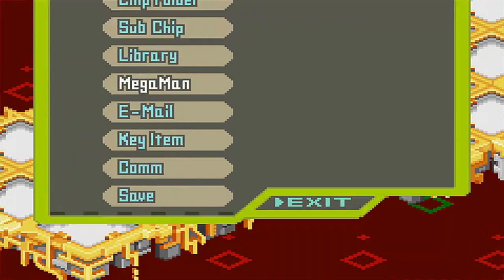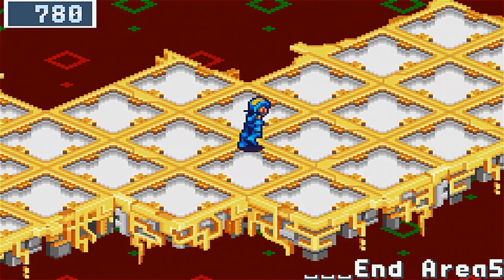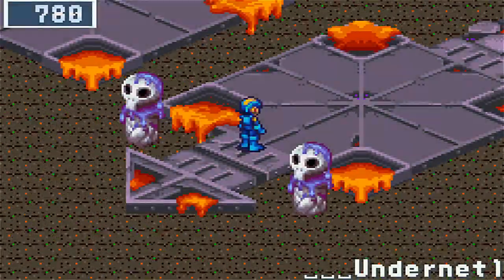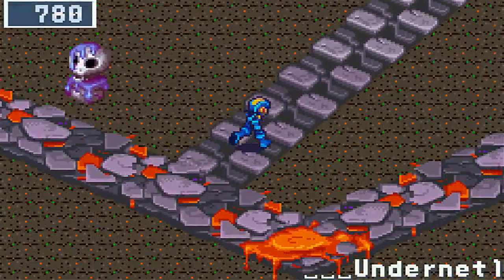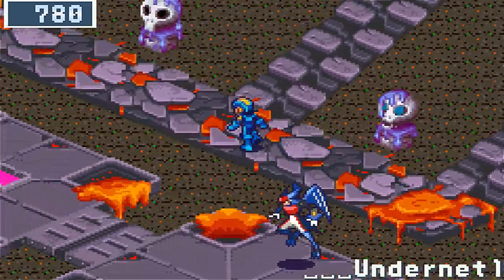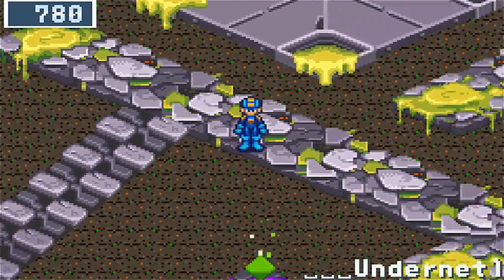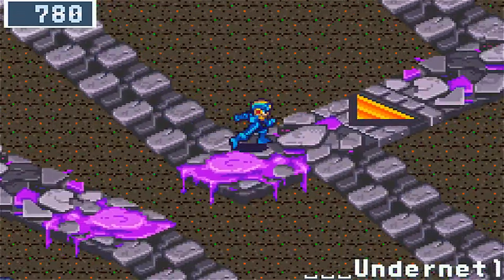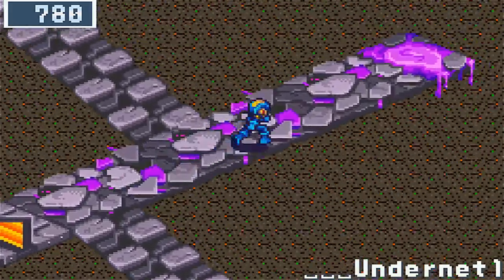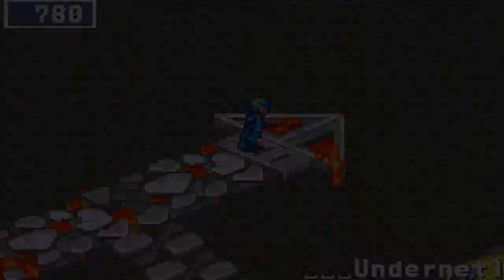That's what I went and did with the NaviCust. Also, since we're so powerful now, since we went and got all those HP memories, I believe we will not run into battles on the internet with sneak run on. I'm pretty sure the battles you run into via sneak run are dependent on how much HP you have. So that could explain why suddenly we're not running into battles down here. These green mystery data — I would definitely pick them up if you're in need of bug frags, because those probably hold the best amounts or likeliness to hold bug frags.